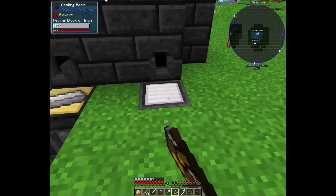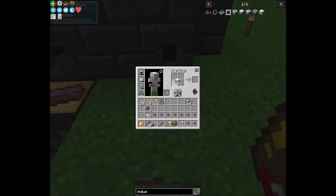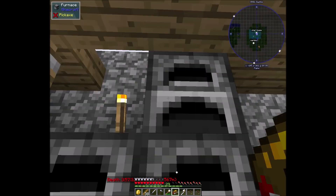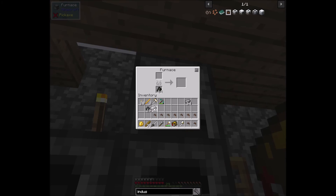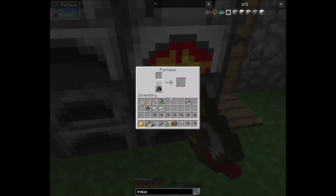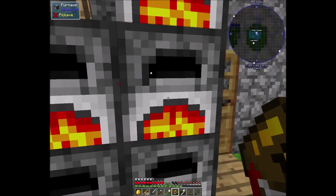This one right here should be done. Okay, 56 — you can divide that by 8. Let's go ahead and shift-click that in and we got the iron going.